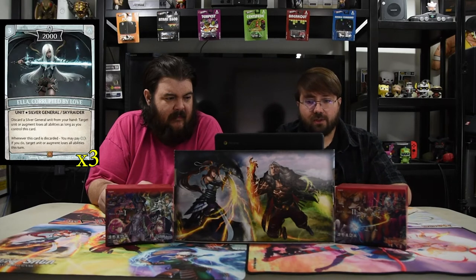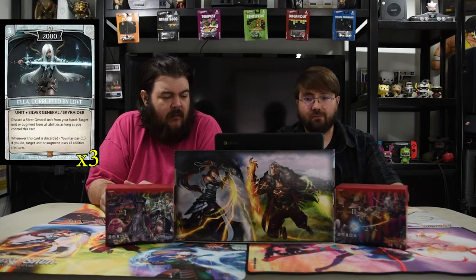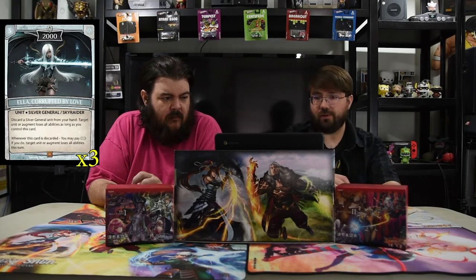Ella Corrupted by Love is a three-drop 2000. She is also a Silver General. Discard a Silver General unit from your hand — target unit or augment loses all abilities as long as you control this card. And whenever this card is discarded, you may pay one; if you do, target unit or augment loses all abilities this turn. So basically it does the same thing, but you can choose whenever you want to do it.